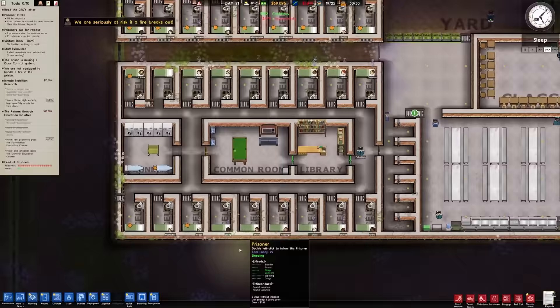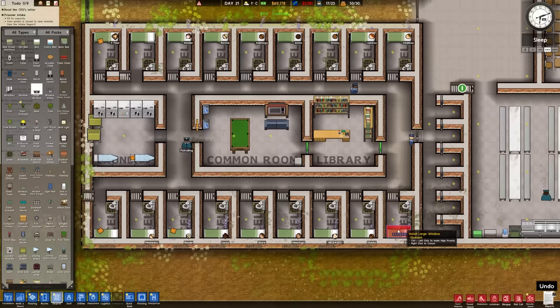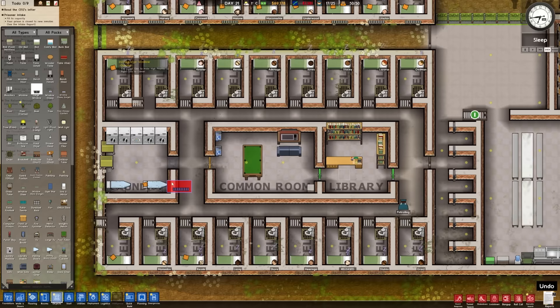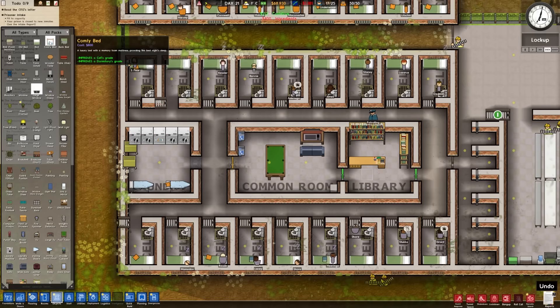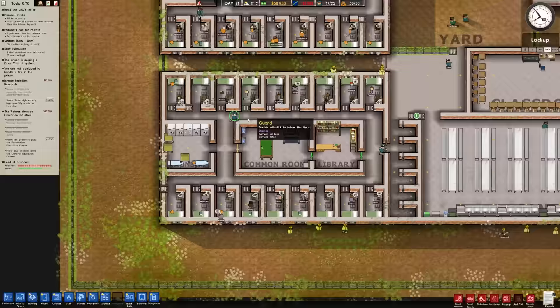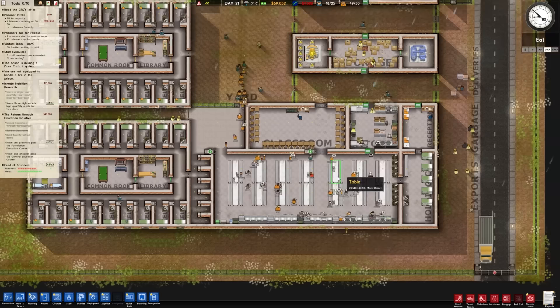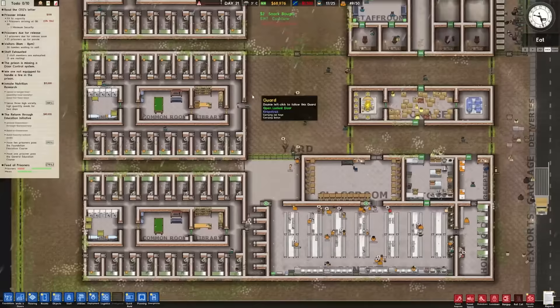Since this is now the minimum security, I think we can upgrade their situation here. We've got all these windows to put in that we hadn't done before - so let's do that. We had those stored because we previously purchased them. Other improvements - we could give them comfy beds, but I can't just upgrade the bed, I have to remove the old one. I've got $69,000 here. I want there to be an incentive for the minimum security guys to behave, and the medium security guys to want to become minimum security guys.